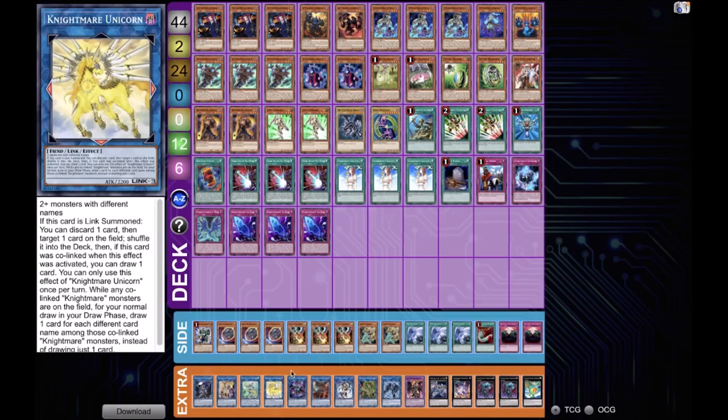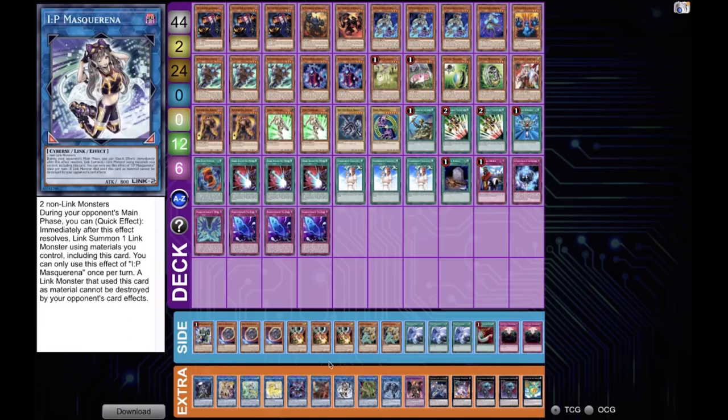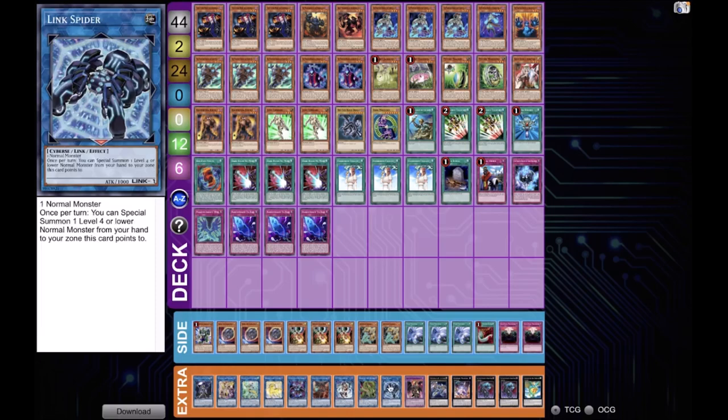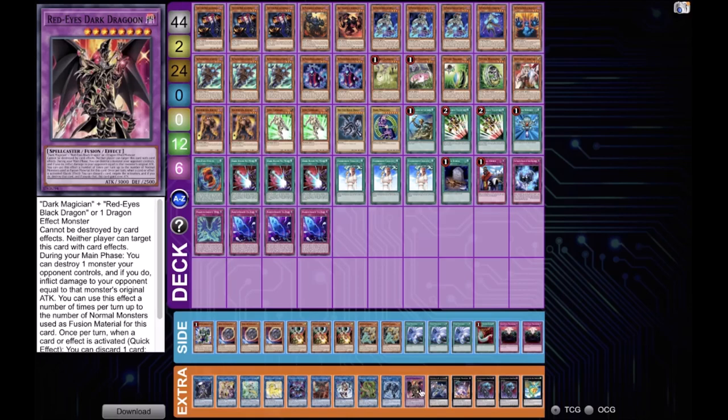There's one Unicorn and the single Bardiche alongside a single Cherubini, then an IP Masquerena to complete the Unicorn package, and single Anaconda for Dragoon, plus a single Link Spider.